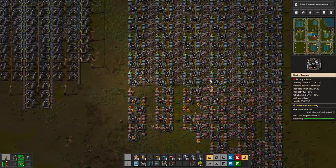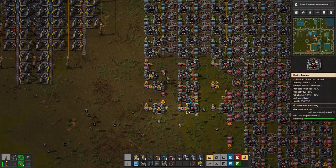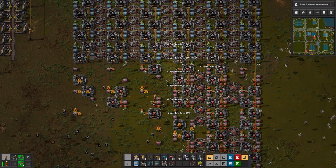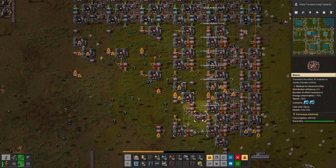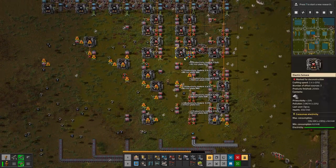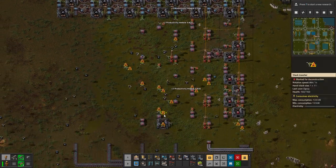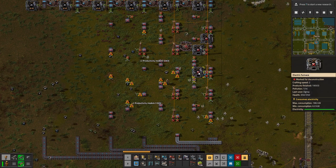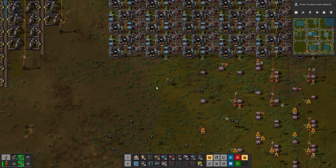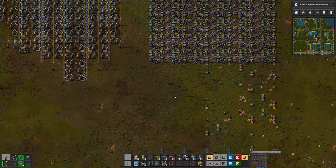Should we do more than four lines? If we do more than four lines we'll need more than one train unloading, and that should probably be fine. Let's pick up all the accumulated iron that had nowhere to put it, and start to let this run again and see what happens.